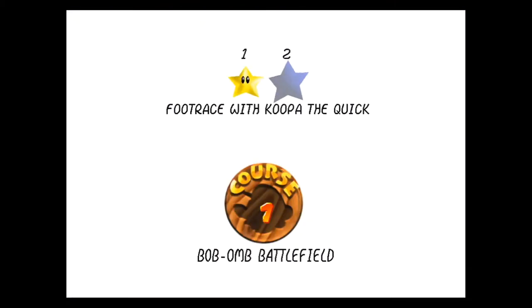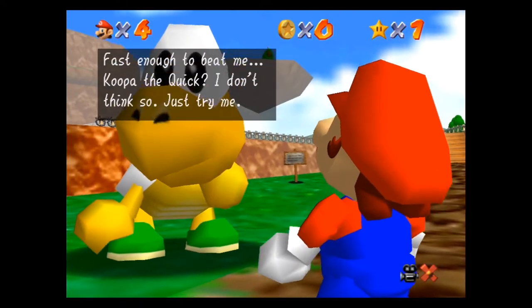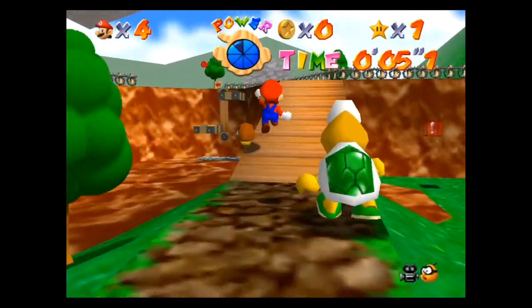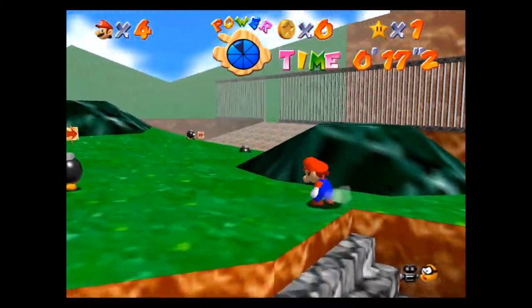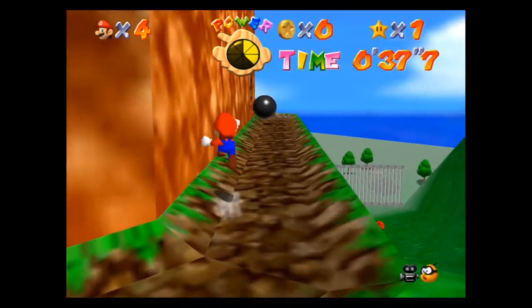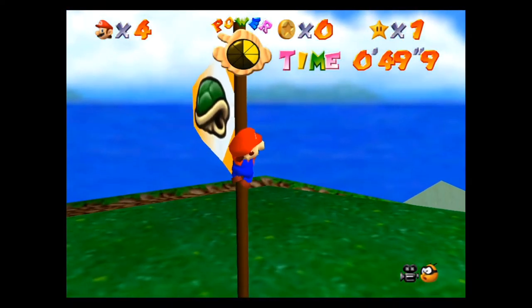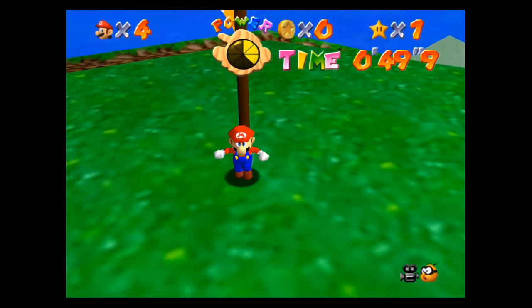Second star — the Footrace with Koopa the Quick. One of the iconic stars in this whole game is the races with Koopa the Quick. There are only like two of them, but Koopa the Quick is an iconic Mario character, one of the classic enemies. What you want to do is basically do the same thing — make your way up that mountain just like you were going to fight the Bob-omb King. I'm long jumping because it's the quickest way. Do note you could take the shortcut — it's totally legal in this race. Grab the flagpole classic Mario style and just wait for Koopa the Quick to come and he will give you the star.